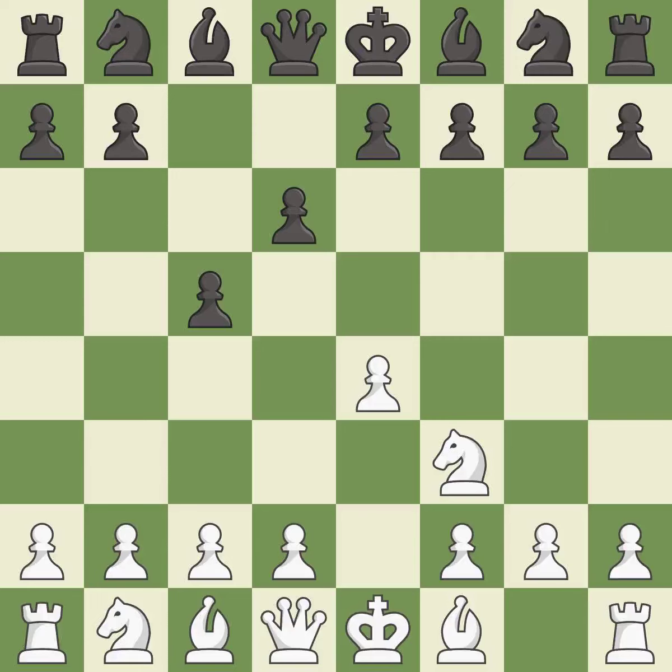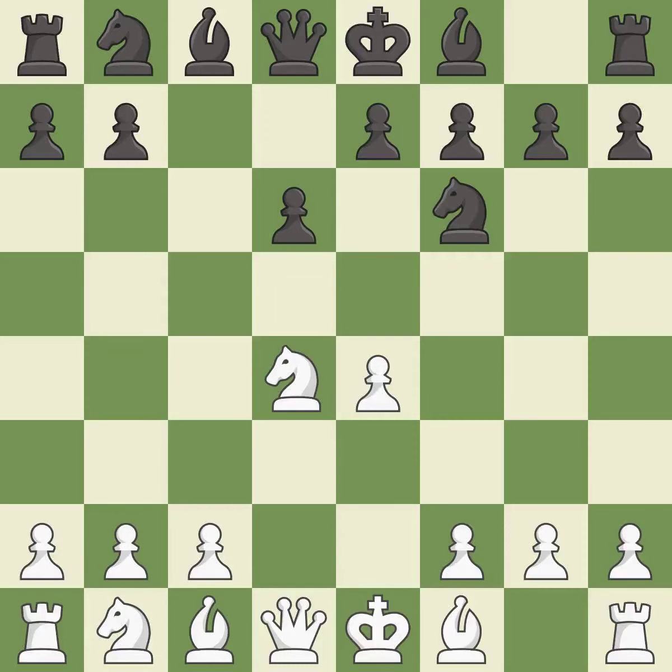D6 opens up the light-squared bishop and prevents white from pushing the pawn to e5 after black eventually plays Nf6. D4 offers to trade the d-pawn for the c-pawn, giving up a center pawn for more active pieces. Cxd4 gives black two central pawns versus one for white. Nxd4 recaptures the pawn and activates the knight, while Nf6 develops the knight toward the center and attacks the undefended e4 pawn.